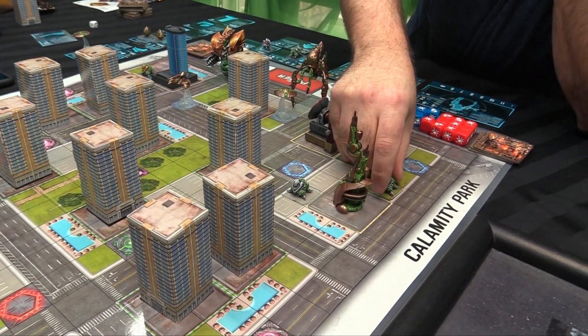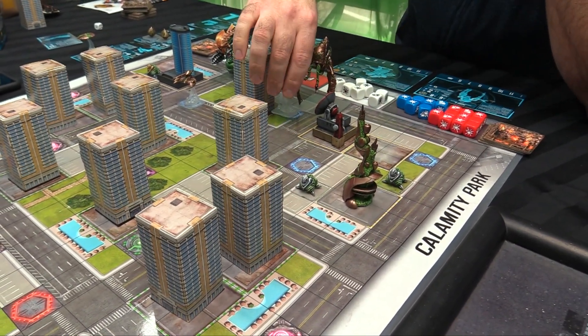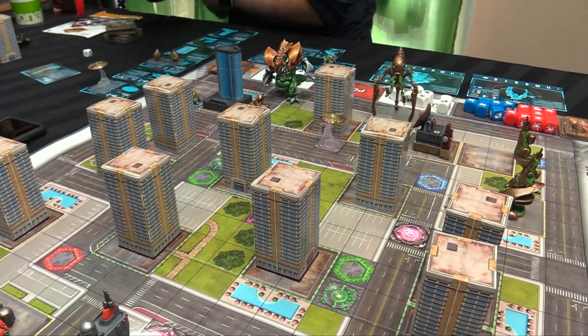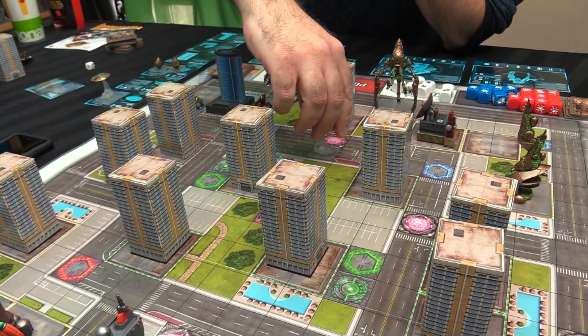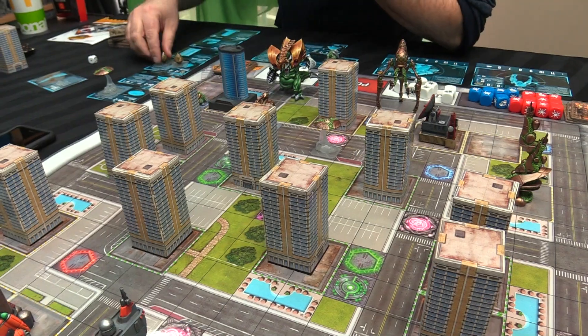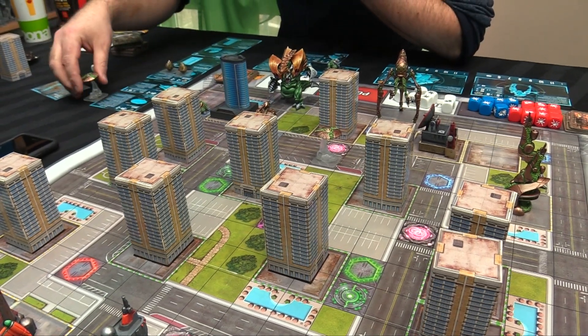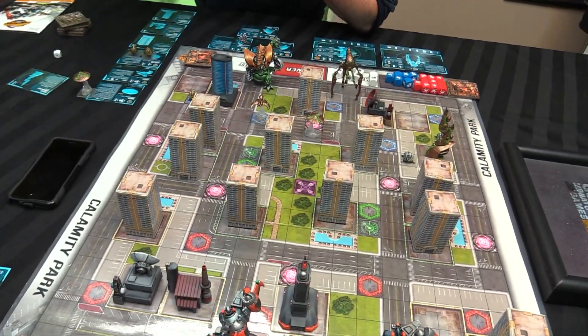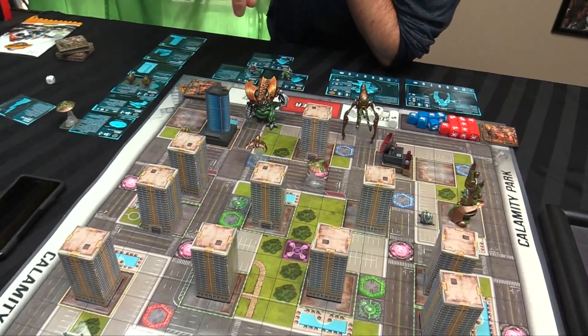Mike advances his units and drops a saucer adjacent to a building. Then he'll spend an action to drop a power node - it costs just one. He moves a unit to secure a building and then drops a power pod.